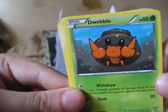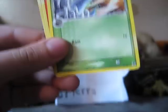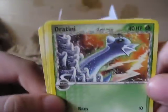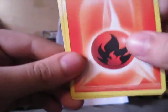The Wobbuffet — look how cute it is. Too bad it evolved into that ugly crustle thing. That's Delta Species right there, from Dragon Frontiers. A Fire Energy.